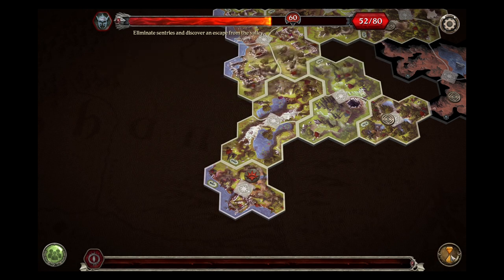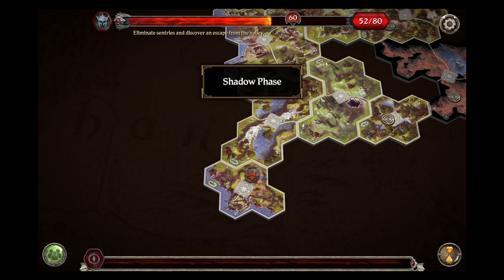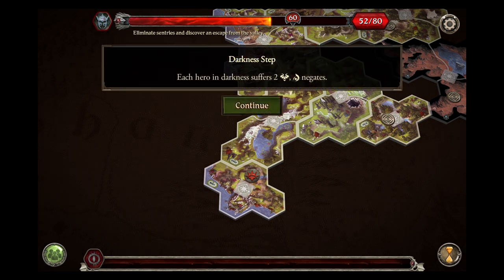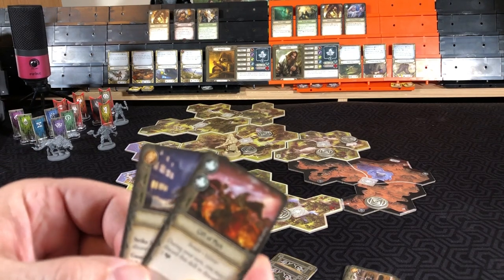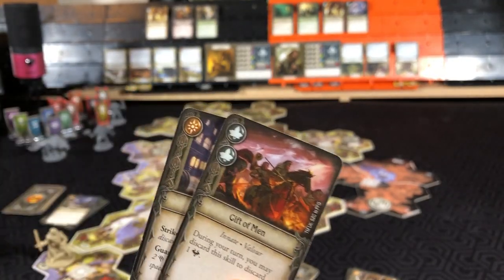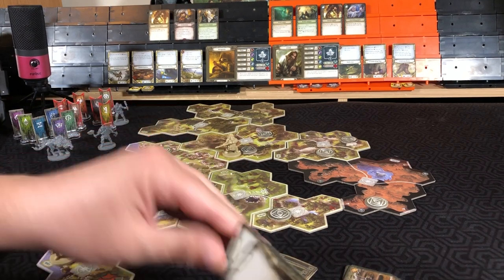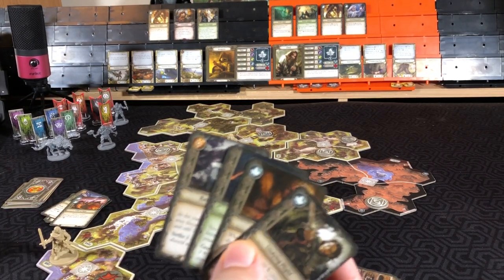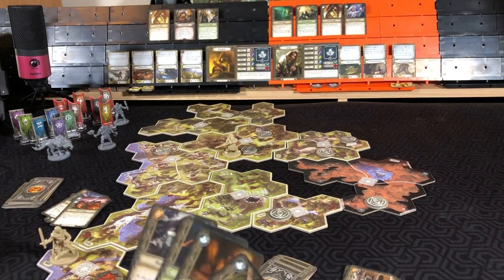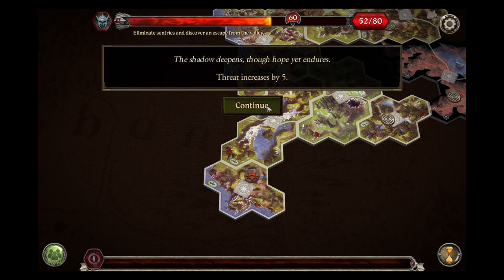Shadow phase — everyone still in darkness. Each hero suffers two fear with spirit negating. Aragorn gets one success — spend that inspiration for two. Gimli with spirit of four gets one success and an inspiration — negate that fear. Threat increases by five.